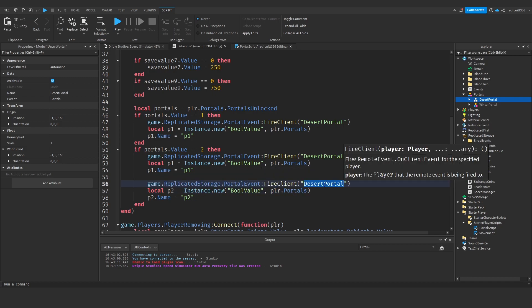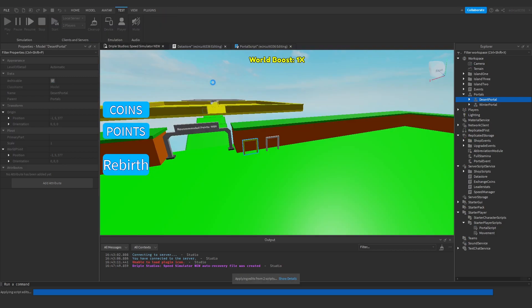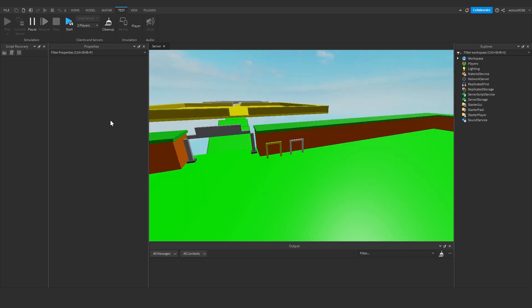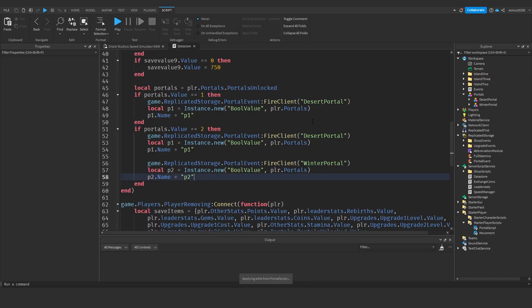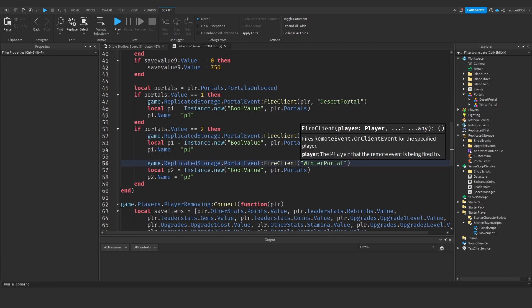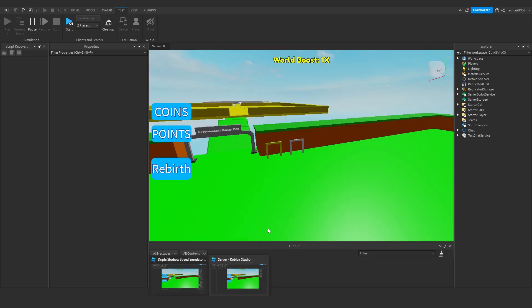We've now got desert portal and winter portal set up. If we now hit test and play, only one of my clients got P1 unlocked, which means portal one. The portal should now only be unlocked for one player when they load the game from the data store. It's not unlocked for player two and should be unlocked for player one. There is a common mistake - before we put the desert portal name, we need to actually give the client we're firing to, which is the player. We need a player comma before each of these.